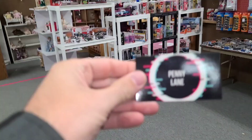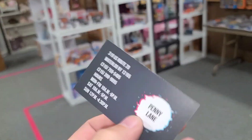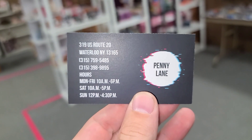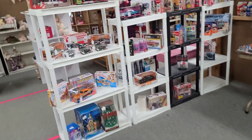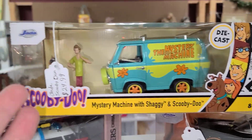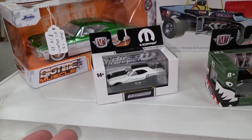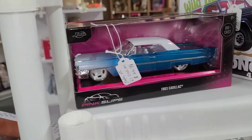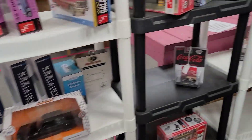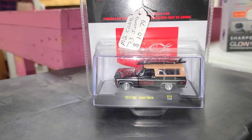Walking to our first spot - they always have great die cast. We're in Waterloo, New York - awesome place. We got some Scooby-Doo, love this, great prices. I mean that's what these basically cost out of the store. Look at this Cadillac - some great sets down here. Surfboard Sierra Jimmy - see, 10 bucks! They're so reasonable.